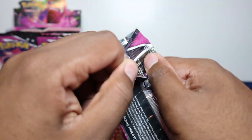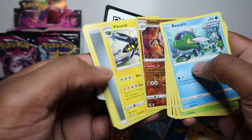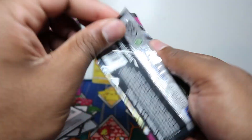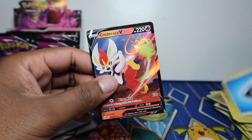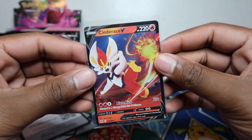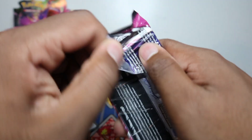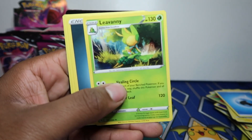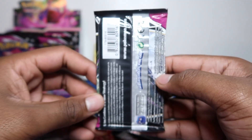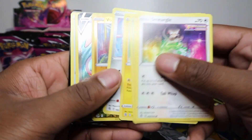There are two different Toxicity holo rares in this set — you can see the black borders with a little green for the hit code card. One has a white border and one has a black border, so there are two different Toxicity holo cards. We also got two Vikavolt Vaults — never seen that artwork before, first time seeing it. And Cinderace V — let me know down in the comments what set this Cinderace is from because I'm not sure, maybe one of the Japanese decks.